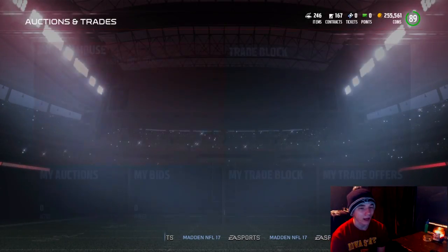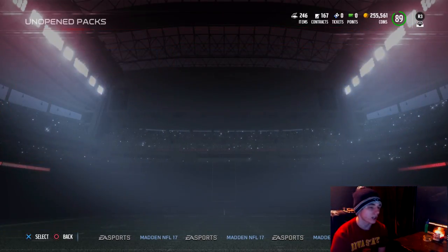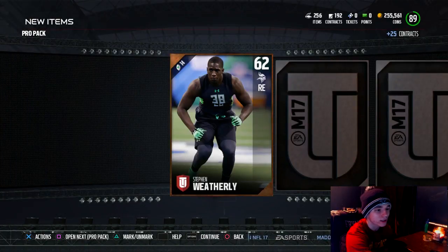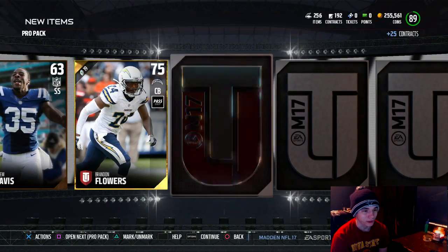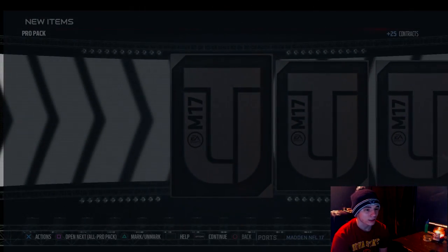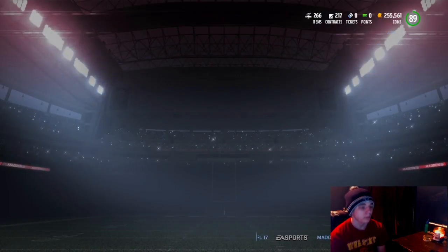We have a couple packs to open up. We probably won't pull anything, but we're going to give it a shot. We've got two Pro Packs, two All-Pro Packs, and a Game Changer Pack. I'm not really expecting anything — we're not going to pull the Zeke or the Joey Bosa. It's pretty unlikely, but it would be cool because I do not have a limited time pull yet this year. Let's get to the All-Pro Packs now.